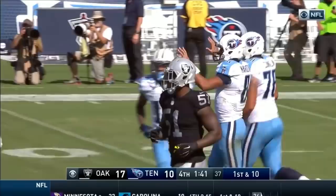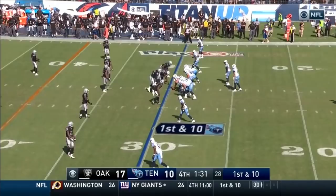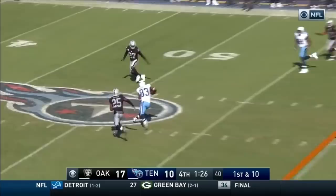135 to play. Mariota back up on the ball. DeMarco Murray — very good check-down back. He releases out. Mariota throws a seam route wide open. Harry Douglas into Raider territory, dropped on the Raider 45-yard line by Malcolm Smith — that's a gain of 25. Here come the Titans right back up on the ball. They have one timeout left on the Raider 45 with 70 seconds to go.